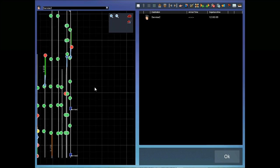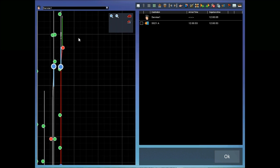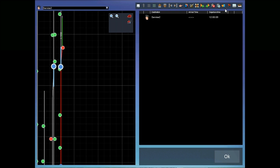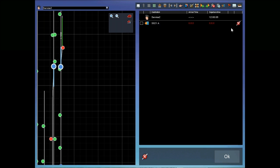So let's tell service one to go to 21A, which it's already doing successfully. Then we have service two — let's give it a destination of the same marker. As you can see, the scenario now fails.